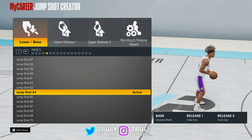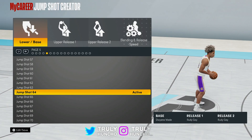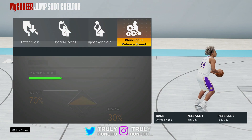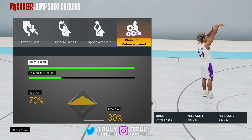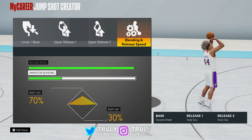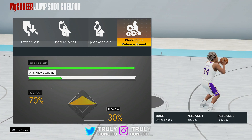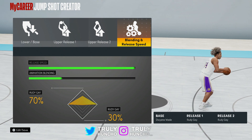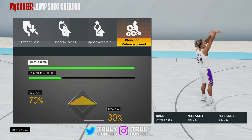Here we are at the jump shot creator. As you guys can see it's zero across the board, but now we're gonna edit the jump shot. It's the same as my jump shot video — I'm still using it. Base: Dwayne Wade, Release 1: Rudy Gay, Release 2: Rudy Gay, with speed on 75% — hold up, speed is actually maxed out. The animation blending is 70 to 30. I love this jump shot and I would recommend it to y'all because this jump shot is fire.